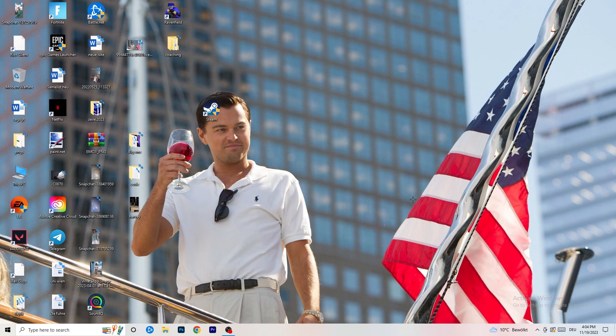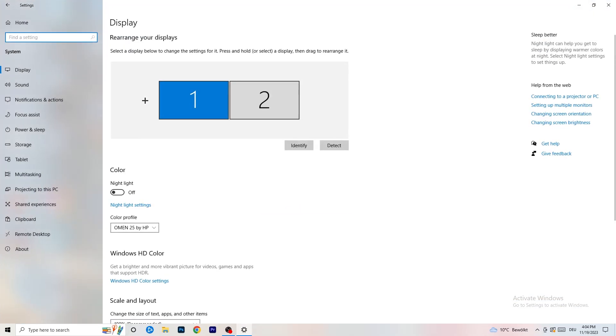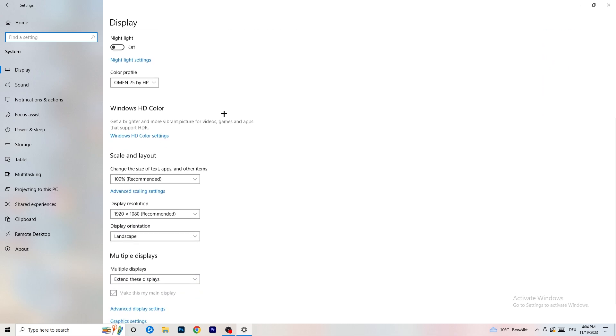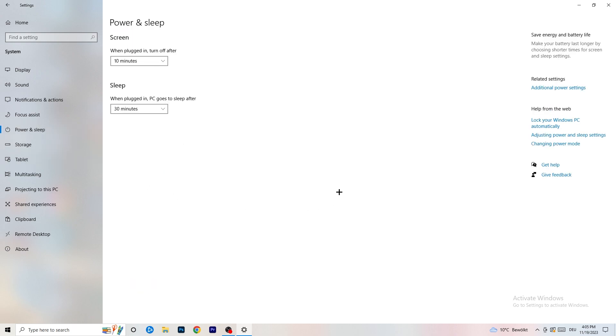Open Settings again, go to System, and identify which monitor you're playing games on. Go down to Scale and Layout — change the size of text, apps, and other items to 100% as recommended. Display resolution is really important: it should match your in-game resolution. If your in-game resolution is 1920x1080, set your display to match, or vice versa. Keep them the same.